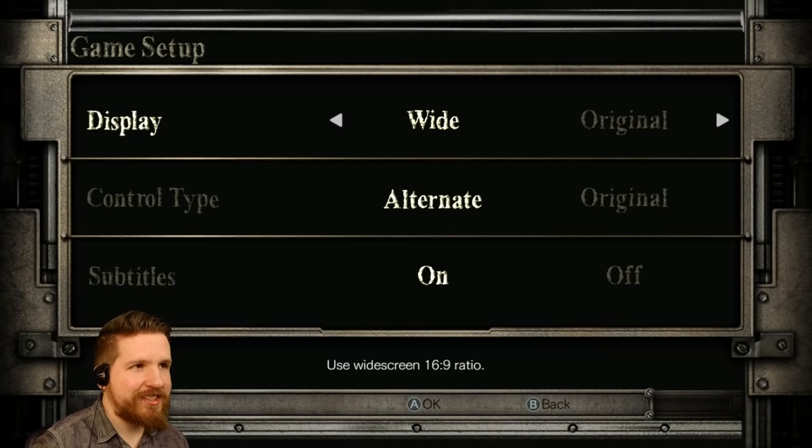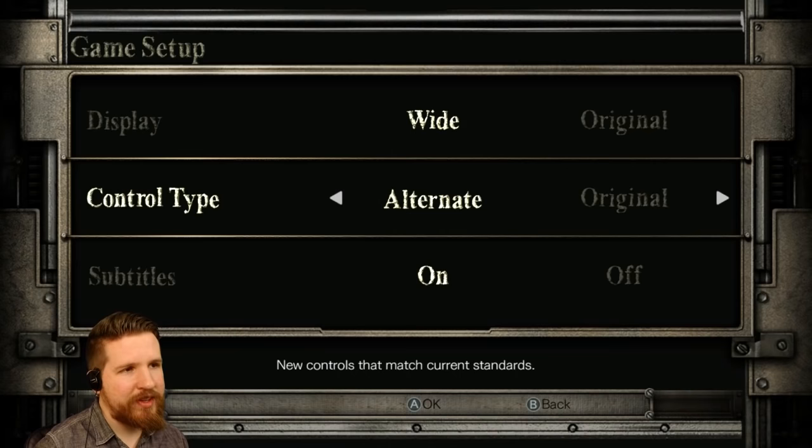Resident Evil Zero. It's nice. So we're going to choose the wide display. Alternate controls for now — if I end up not liking them, I'll go back to tank. That's fine. And subtitles on, of course.